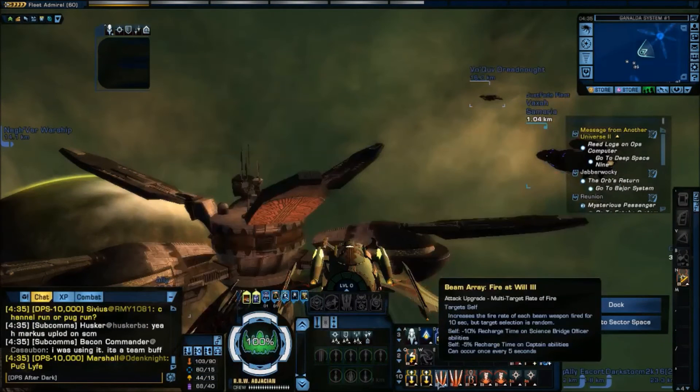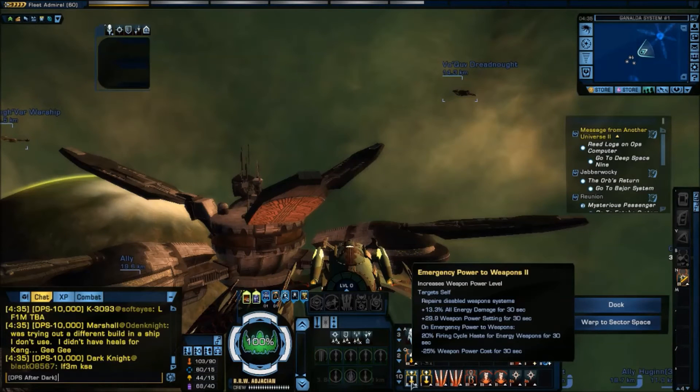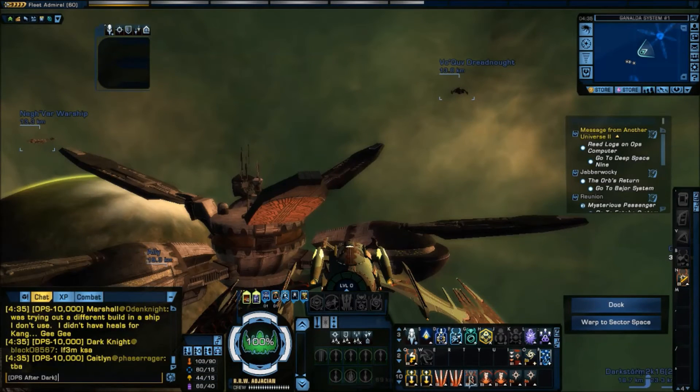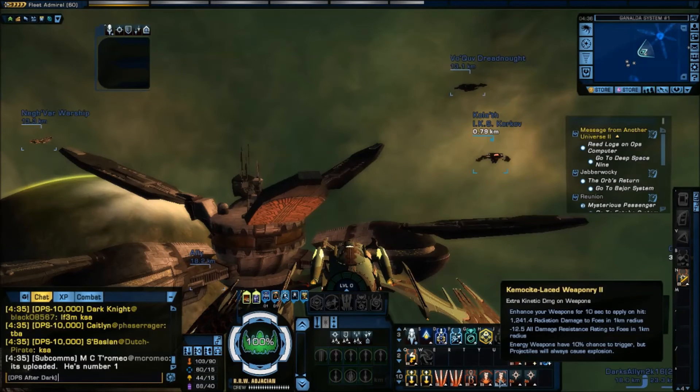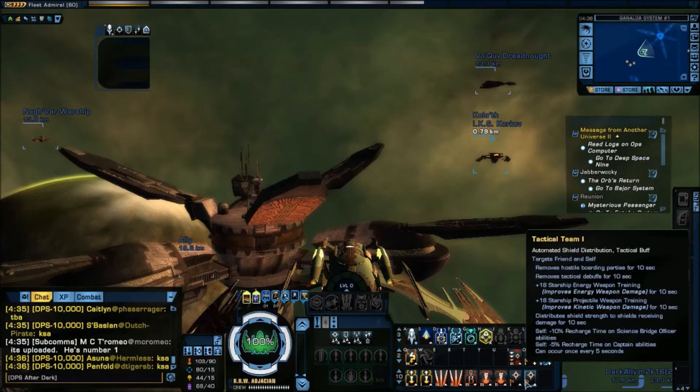This also makes sure that the entire time I'm firing I have the haste applied from Emergency Weapons Cycle, and the power drain reduction from that ability as well. So I want this to be the first thing activated. Then I activate my weapons buff — in this case Beam Fire at Will. If running cannons it would be Cannon Scatter Volley; if Beam Overload, then Beam Overload. After that I put my debuffs: Attack Pattern Beta first, then my two Chemosite Laced Weaponry. Then Tactical Team last, because right before we fire we want that automated shield distribution.